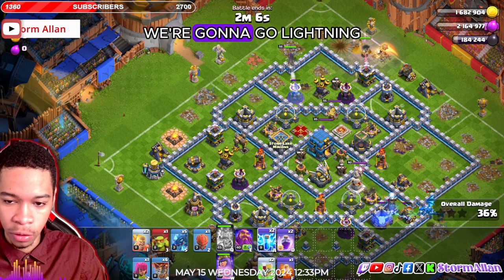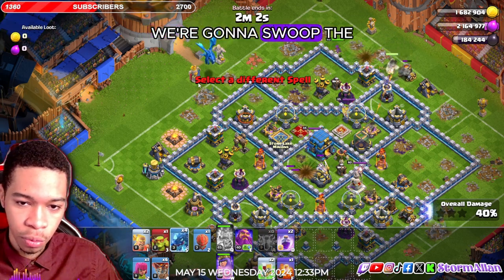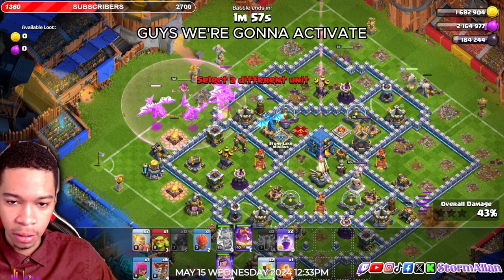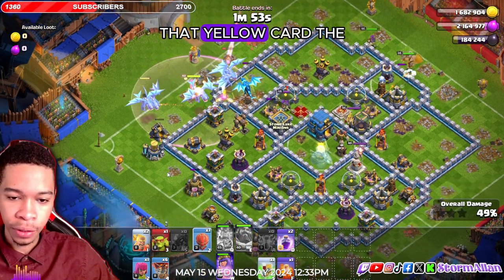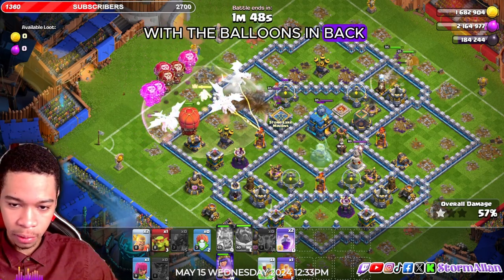On the opposite side, you want to swoop the base. We're going to go lightning spear right here to take out one of the air defenses. We're going to swoop the base with e-drags — not the best, I could have played them a little bit safer. We're going to activate the ability.